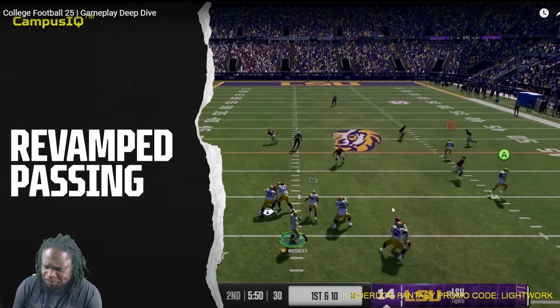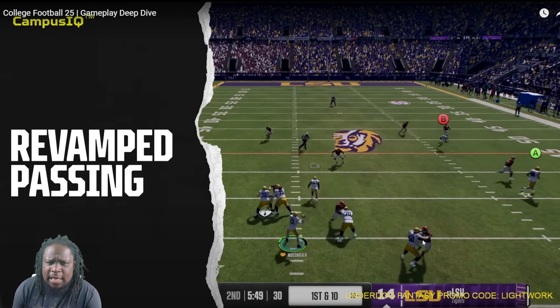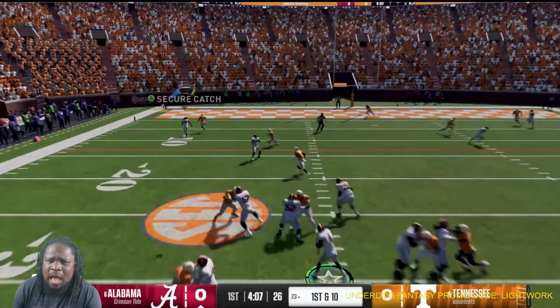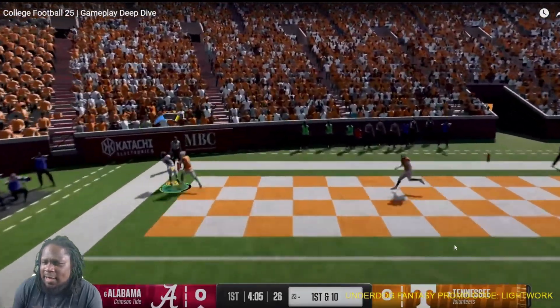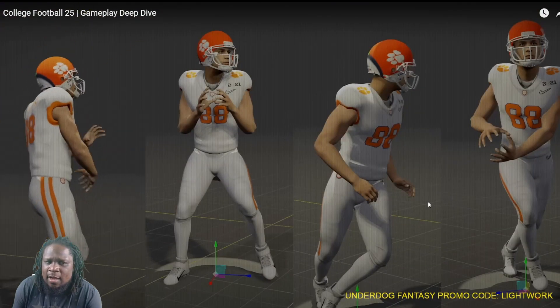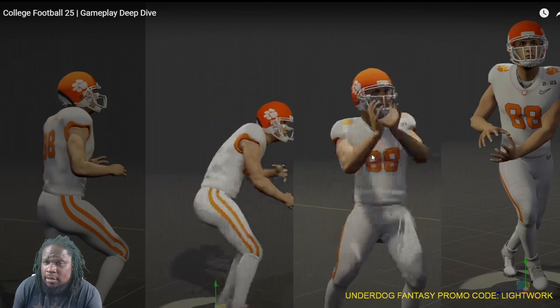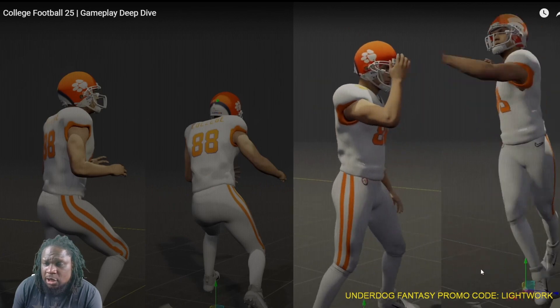The revamped passing — we're not going to touch on it too much because it's basically Madden. They make it sound like it's new, but it's really not. They have the little passing power meter and everything. Get the full bar and it's going to be a bullet. The quarterback animations look just like Madden, basically.